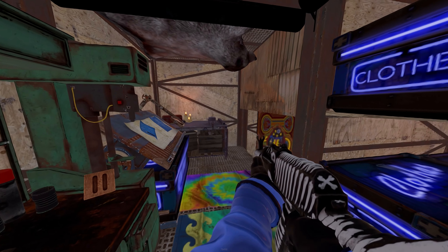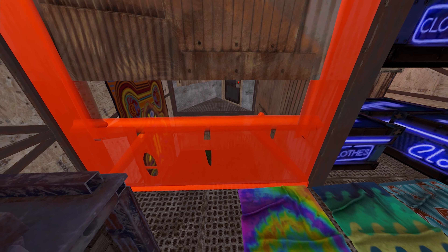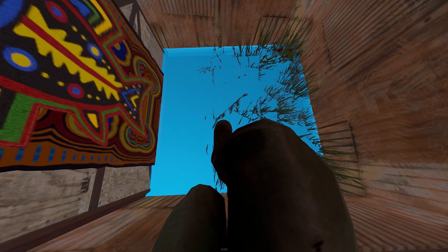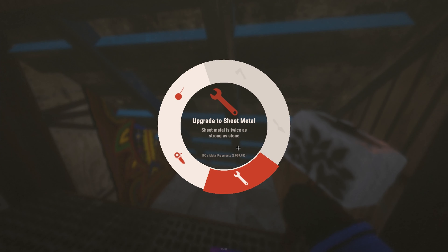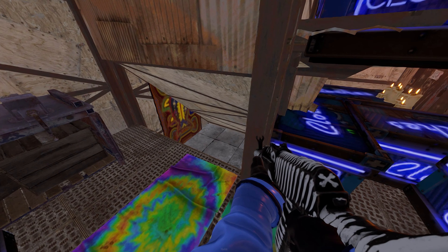I'll remove the bunker for now and show you how we're going to do it later. Entering through, we've got a repair bench, research bench, and a couple of boxes with your bags and a tier 3 locker. And that is essentially the whole base — it's really small, I just wanted to show you the bunker to be honest.